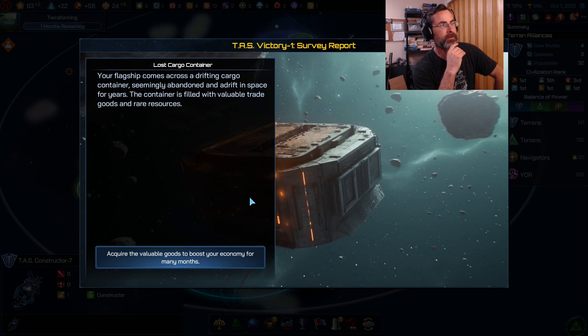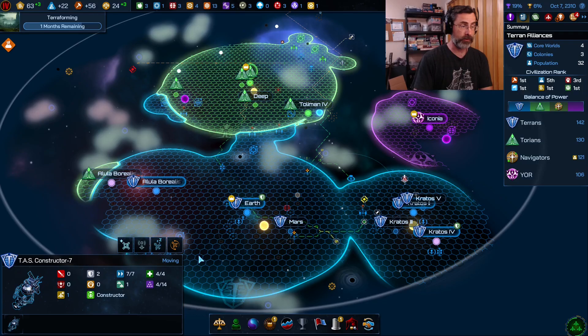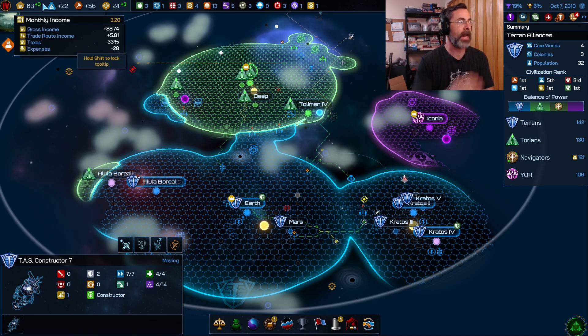An event popped up from a TAS victory survey report: lost cargo container. Our flagship comes across a drifting cargo container seemingly abandoned in space for years, filled with valuable trade goods and rare resources. We acquire the goods — a plus five percent gross income to all worlds for 50 months. We'll distribute those goods across all colonies for the next four years. I'll take it.